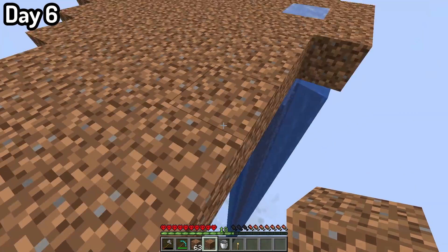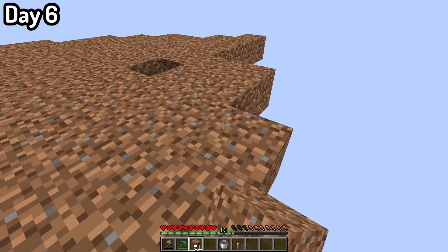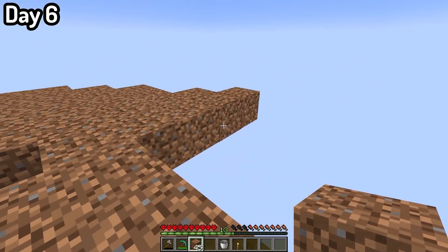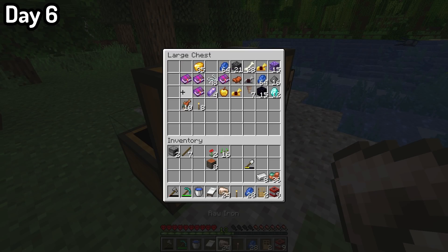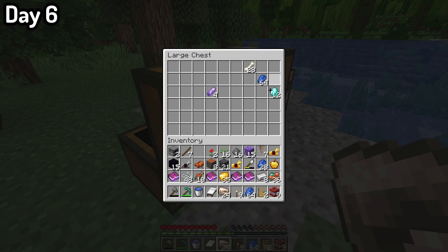For now it was going to be a flat island until later on when I could get better blocks to build with and have that cool shape underneath. Whenever I get silk touch, I'll also need to bring grass because these dirt platforms are kind of ugly. Once I was happy with the platform, I moved all my belongings up to the top.